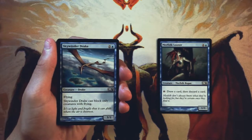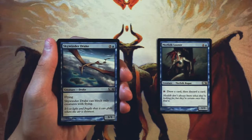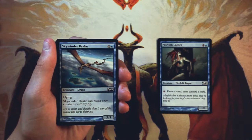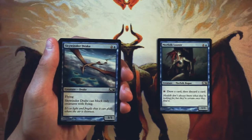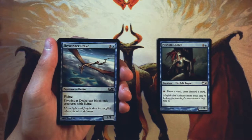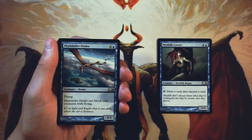Skywinder Drake is a 3/1 for two and a blue. It has flying, but it can only block creatures with flying. Actually not too bad — that three power is pretty good in the air, and if your opponent just doesn't have very many flyers, this is going to be getting in for three a turn. Obviously it's going to trade off most of the time if they do have a flyer, but you're probably going to be able to trade up a little bit. I like it. It's not amazing — definitely like the Looter better — but it is an evasive early game flyer, which is always nice.